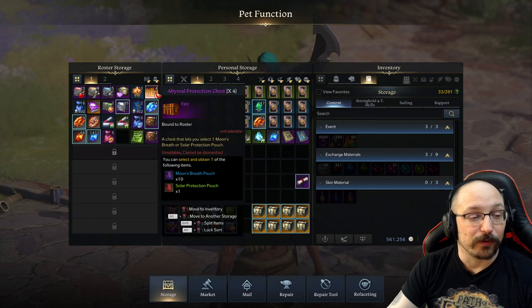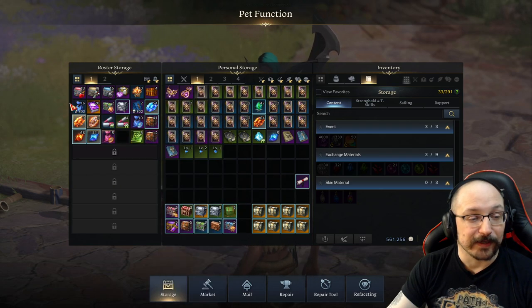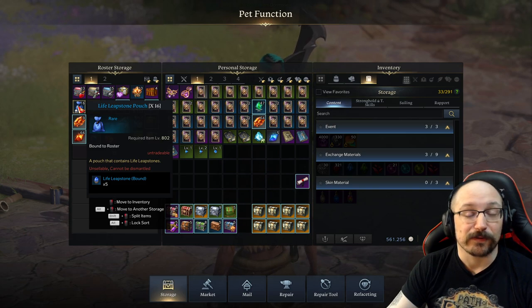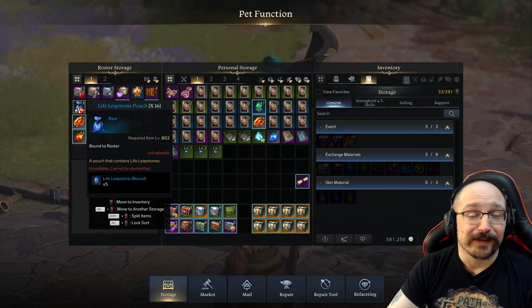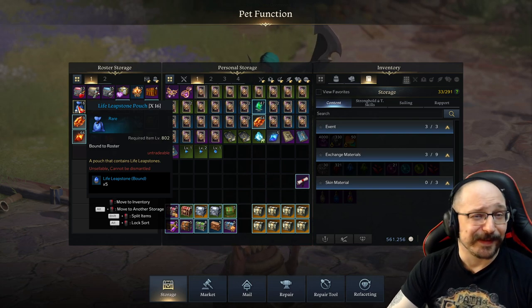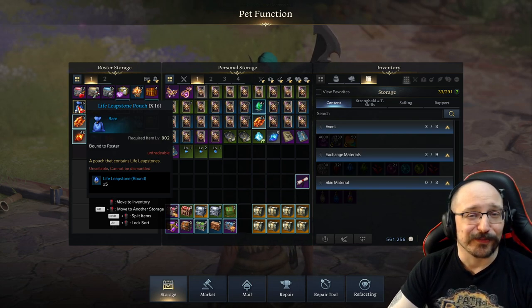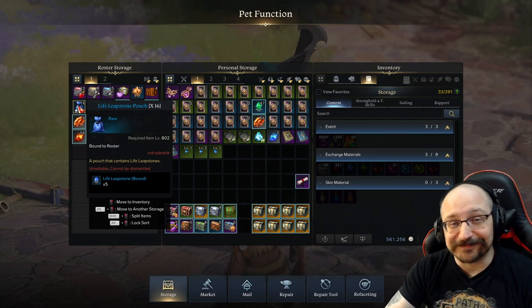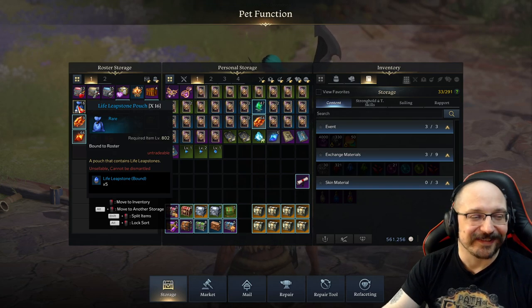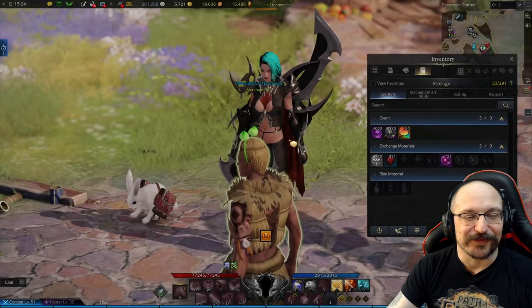I ended up with so many extra blue Leap Stones — this whole thing provides so much extra loot, it just blasted and rocketed me through Tier 2. The only thing holding me back was the blue Guardian Crystals. I think I spent about 300 gold just to get through Tier 2 a little faster, but you don't have to do that — you can just wait a day and do your Guardians and Chaos Dungeons.